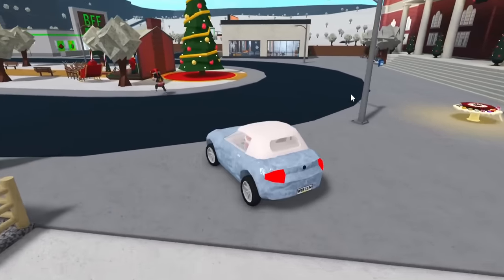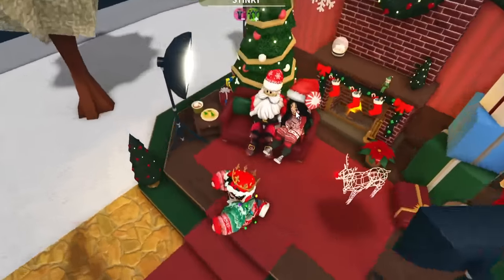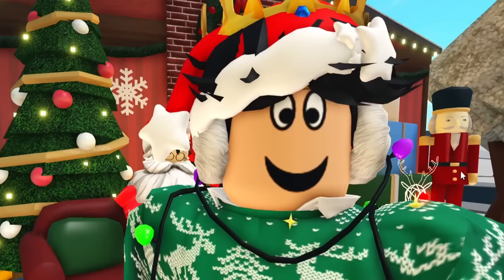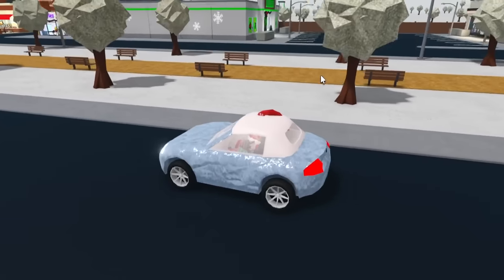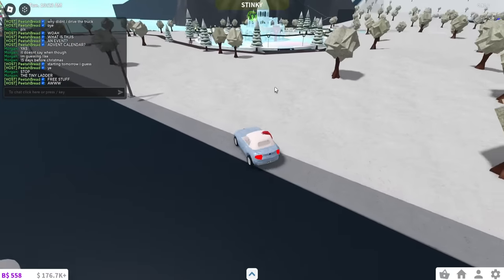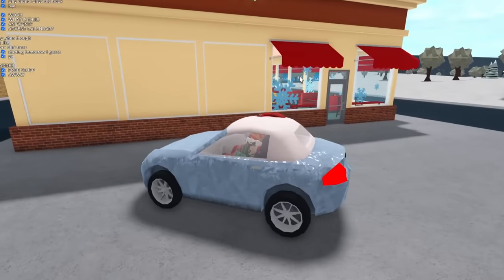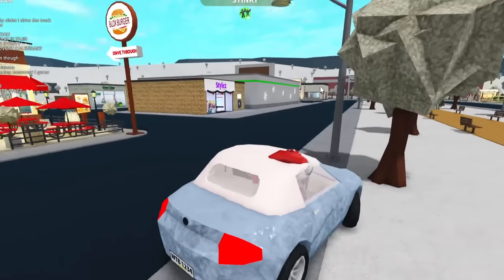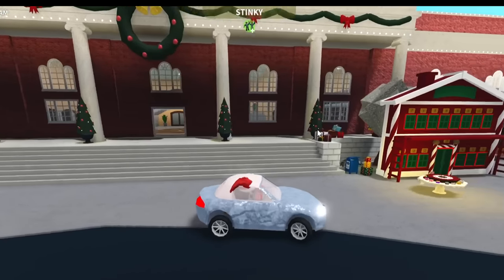There's Santa in his jolly suit — you can take a picture with him. There are two spots with Santa and you can get beautiful shots of Santa Claus. There's no festival sadly, and no sleigh car either — it was another SUV. I can't believe this. Let's look at the town decorations: there are snowflakes on Bloxburg buildings, icicle lights all over, the gym has snowflakes too, and I love how City Hall has big decorative trees.